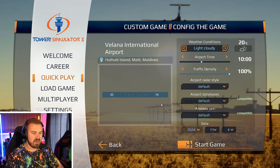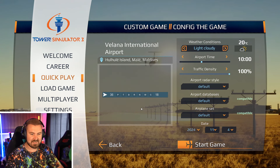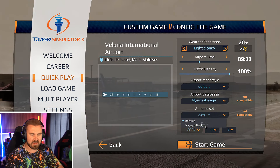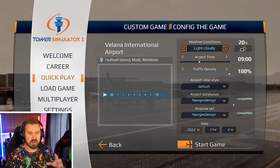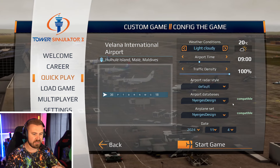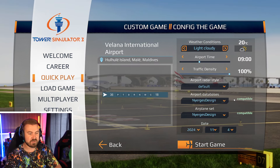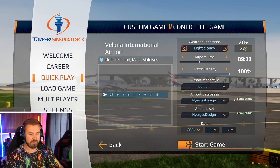It's going to be at VRMM, one of the newest airports to come to the game in the Maldives. This was one that came out with update 4 as a free airport, so I figured it was very fitting to use this place for a bit of a demonstration. We're going to be using runway 36, we're going to go for 9am, and we're going to be using the Energies design airplane set and database. So there may not be a colossal amount of action here, but I'm going to show you how this works with just the little clicking actions you can do in Tower Simulator 3, and I hope this demonstration helps any of you that have come looking for it. So without any further ado, let's crack on.